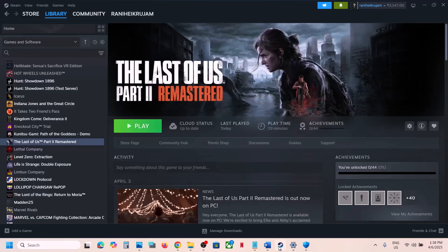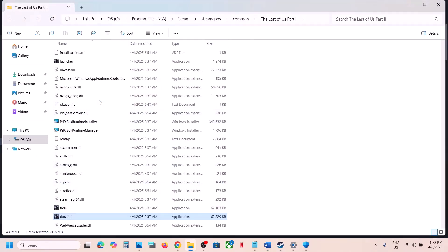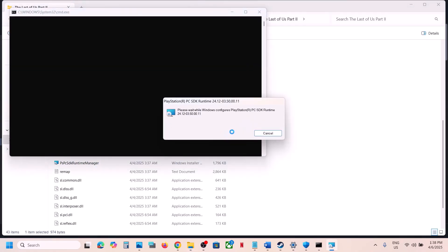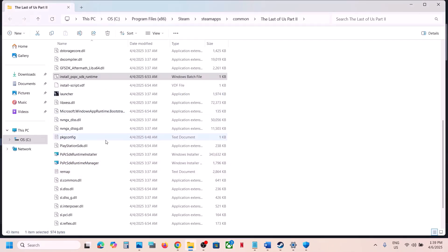The next step is to install runtime files and verify the game files. In Steam, right-click the game, select Manage, click Browse Local Files. Here you will see 'Install PSPC SDK Runtime' — right-click it and Run as Administrator, click Yes to allow, and let the installation complete. This may take a few seconds or a minute. Once done, launch the game and check.